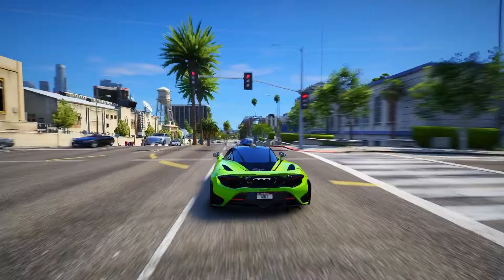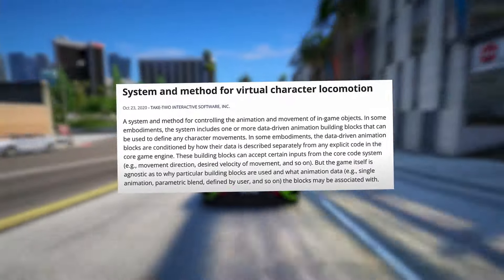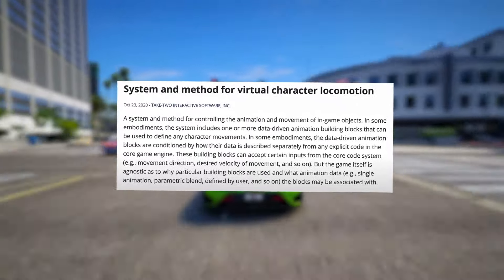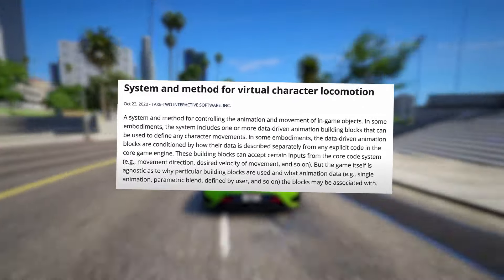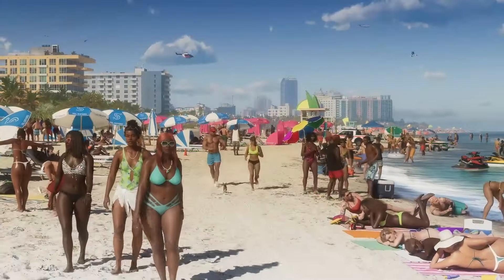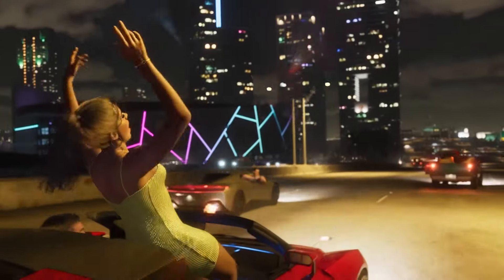Feature 8: GTA 6 will feature a massive aquarium. Players get to explore an aquarium within the game, adding a cool new element to gameplay. Feature 9: There's a limit on inventory space — players can't stockpile an endless number of items. A smart move would involve rummaging through crates and storage spots at the docks to earn cash and gather valuable stuff.